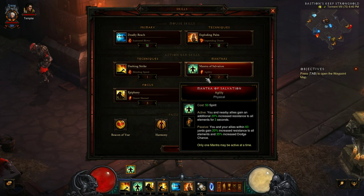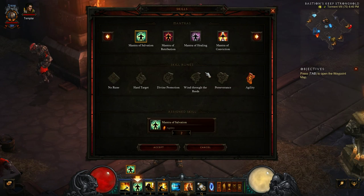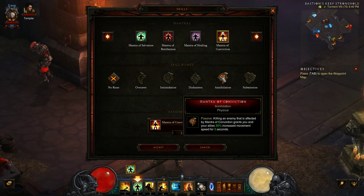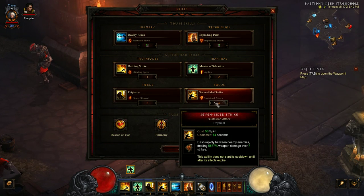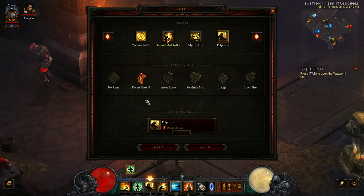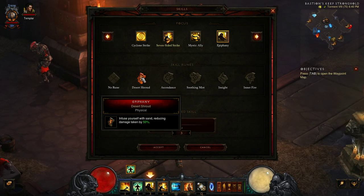Next up we have Mantra of Salvation. This is really good because it gives us a dodge chance, and you and your passive allies also get a resistance increase. If you're not dying as much or you're doing speed farming, you can go Mantra of Conviction with Annihilation for the movement speed increase.